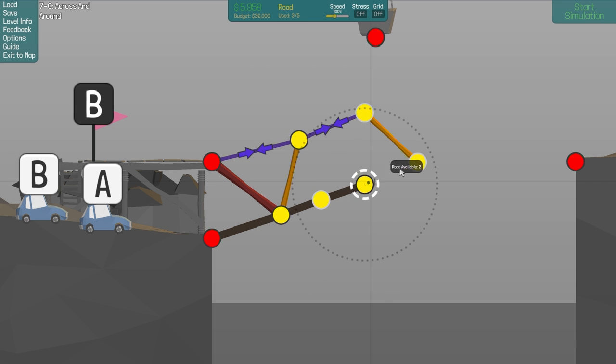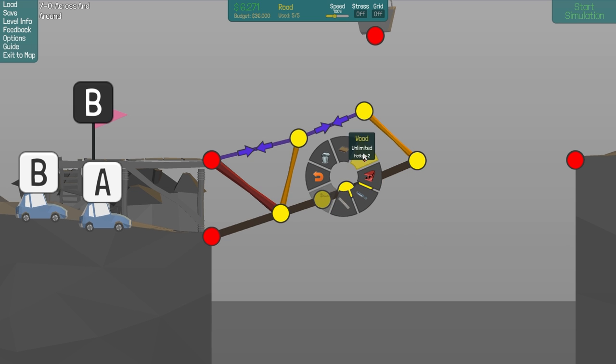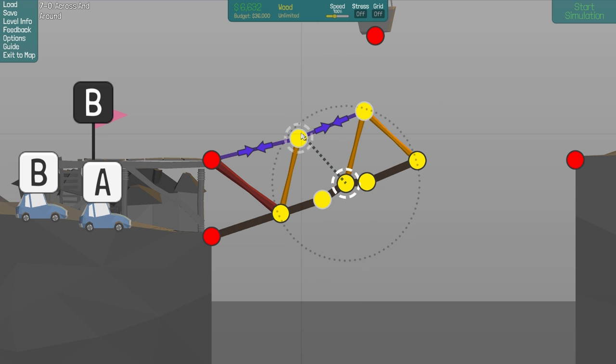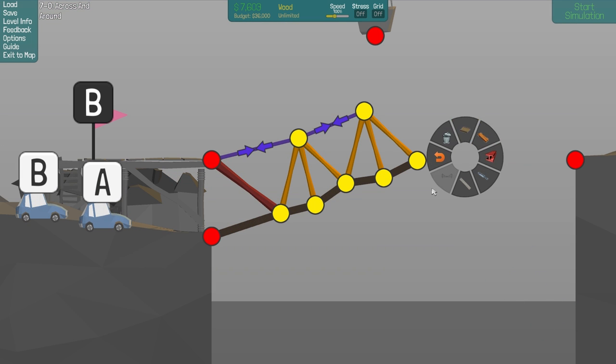Let's see, if I split this up in a bit more of them and try to get one more here so we have even triangles. Going up a bit. I know that the first car will have a bit of a bumpy ride, but the second one should have a bit of a smoother road. Okay, that did not work and we don't have any road left.